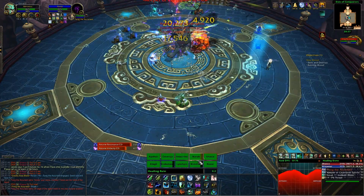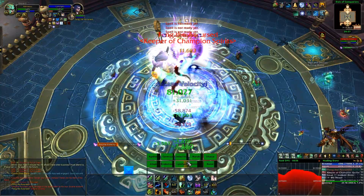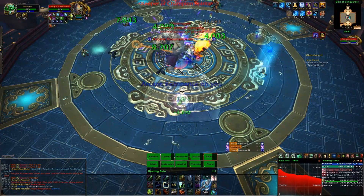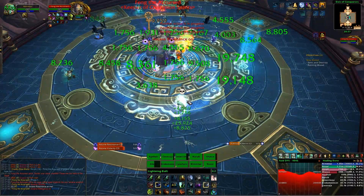The order we highly recommend is: staff first, then shield which is the new phase, then fist, and then spear. You can do whatever order you want, however every time he transitions into a new phase he gains a permanent 5% damage increase — so in the last phase he's doing 20% more damage, which is why we've chosen this particular order.